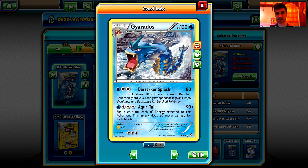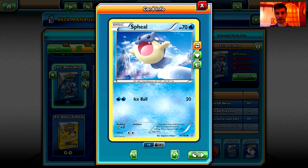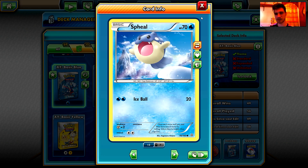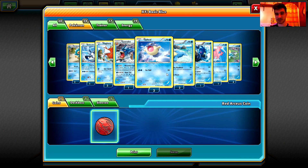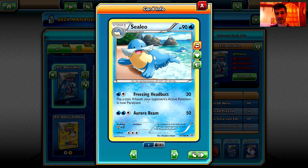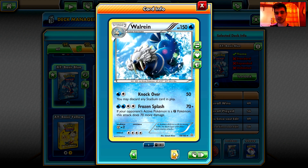Gyarados is similar to Chesnaught in the Basic Green — when we play it we've probably already won, especially with Rough Seas to protect our Gyarados. We have great protection for Gyarados there. Next we have three Spheal evolving to two Sealeo. Sealeo has Freezing Headbutt for 30 damage with a chance of paralysis, and Aurora Beam for 50 damage with three energy — and that's not so bad because it's worth investing energy since it evolves to Walrein.